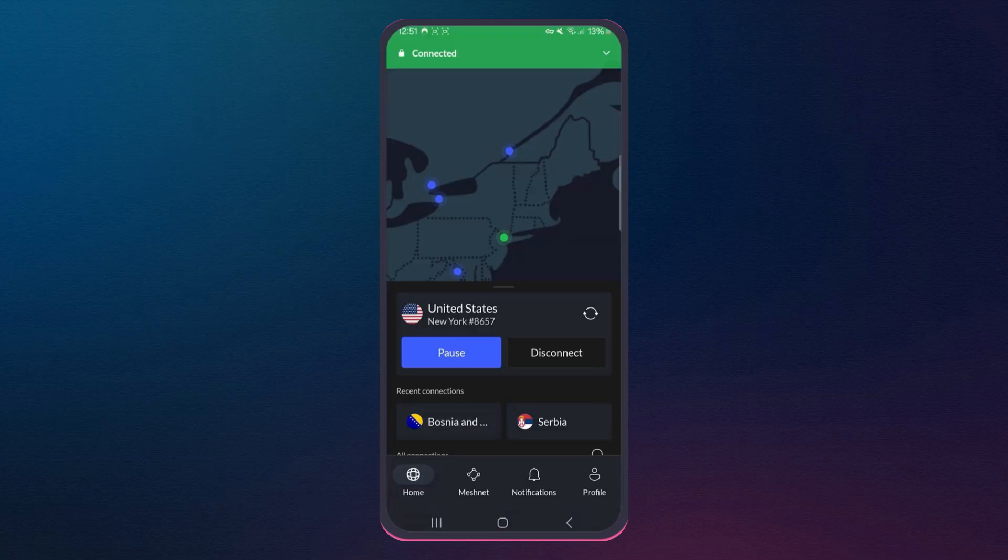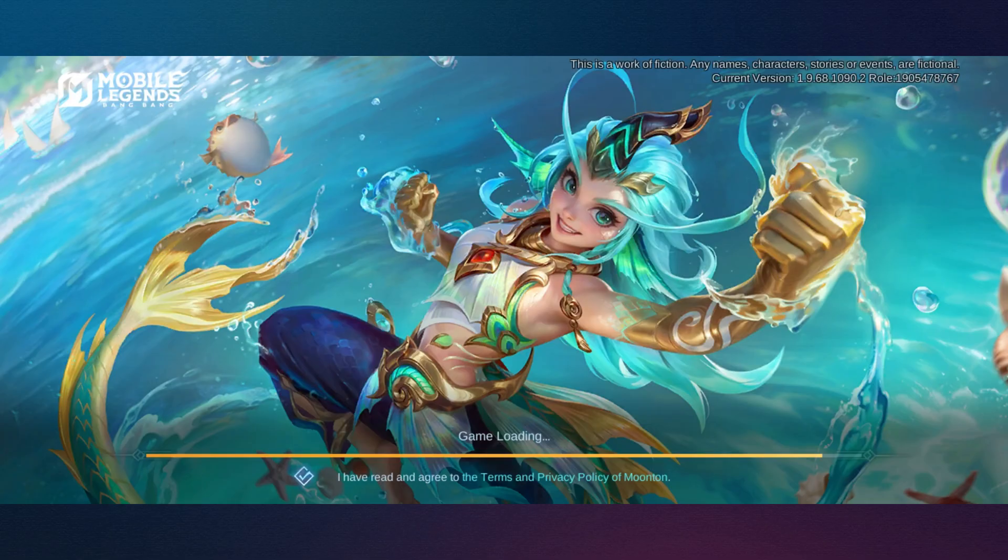Now open Mobile Legends, and the game will load using the region you connected to through the VPN. This can reduce lag, improve matchmaking quality, and let you experience events or rewards that are not available in your country.